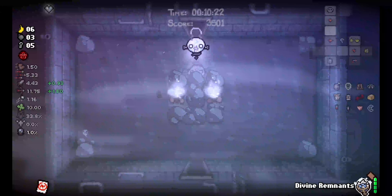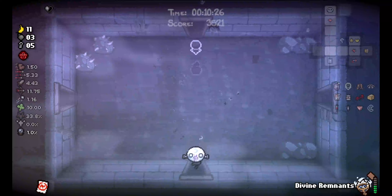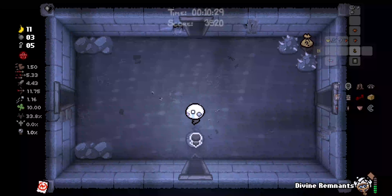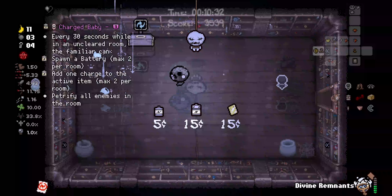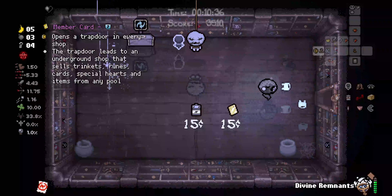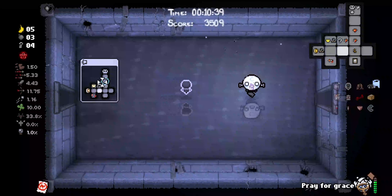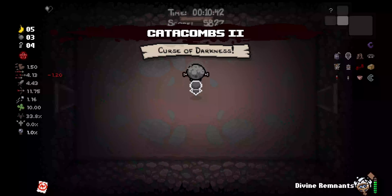We are going to use this in here and get 5 cents. Then we're gonna check the shop quickly, because maybe there's a battery in there. There is a Charge Baby as well — we're gonna grab this. Batteries are about half as effective on this character, so that's why it only gave us 2 charges as opposed to 4 or 6. Actually, that would make them a third as effective.